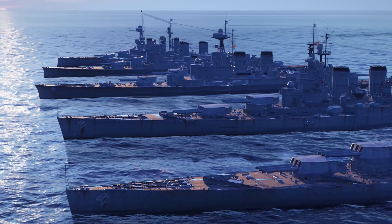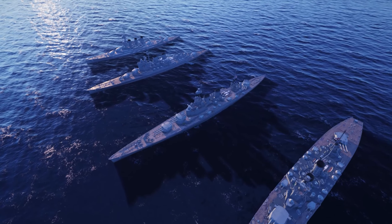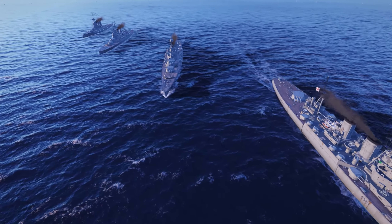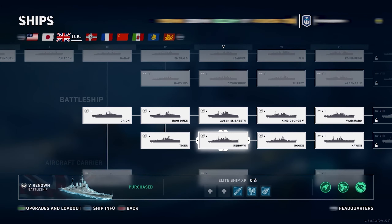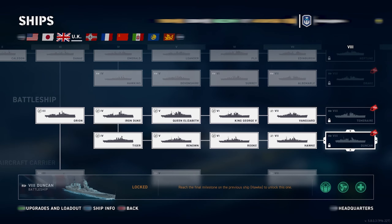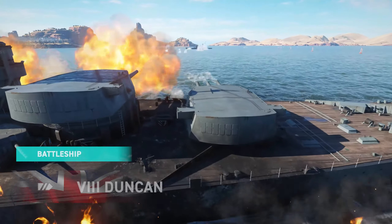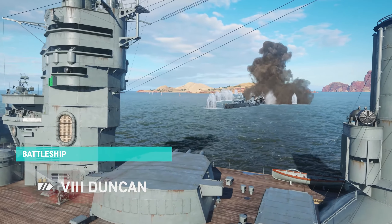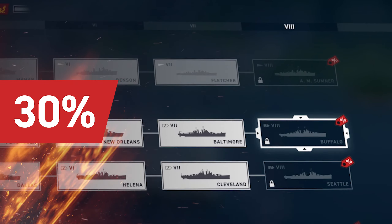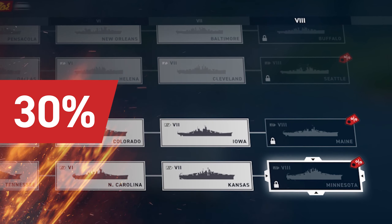The illustrious UK Battleships line is now fully accessible! The Royal Navy welcomes a nice addition to its lineup in World of Warships Legends with a choice of five formidable ships! Apart from the Tiger, Renown, Rook, and Hawk you might have already tried in early access, you can now command the mighty Duncan with their powerful guns! All these ships come equipped with a new torpedo targeting system to improve the firing arcs of your torpedoes! All Tier VIII Tech Tree ships are available at a discounted rate, making it the perfect time to unlock them!